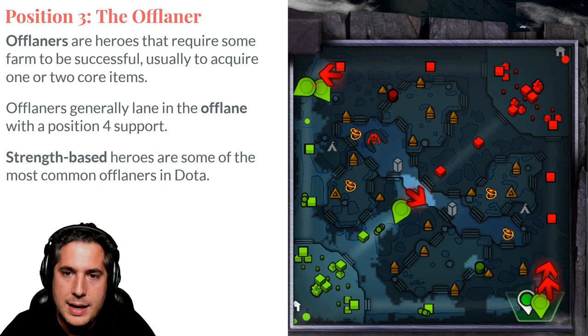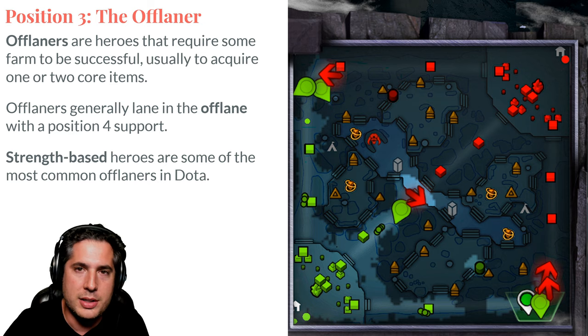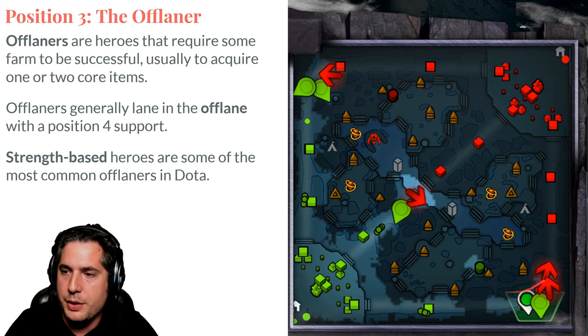Their goal is to contest the jungle, make sure they don't get farmed, stay in lane, have a big presence. Strength-based heroes tend to excel in this role. If you are Dire, your offlane is going to be bottom because your tower is there — it's the opposite side. So bottom is the offlane for Dire while the safe lane is their top.